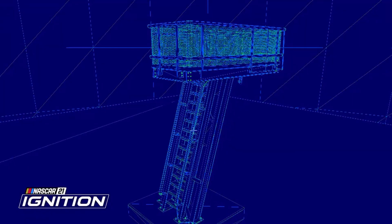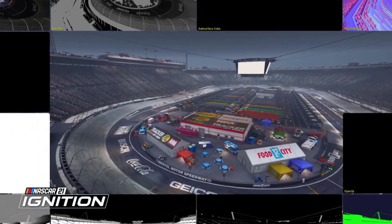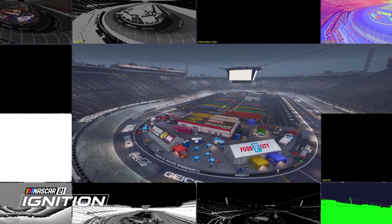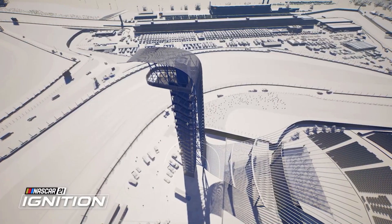From there the production is a little more traditional: creating the surfaces and walls, then the infield and outfield, then dressing everything with props and a crowd to make it all feel real. From the garage to victory lane, NASCAR 21 Ignition brings your favorite tracks to life with every inch being recreated in incredible detail.